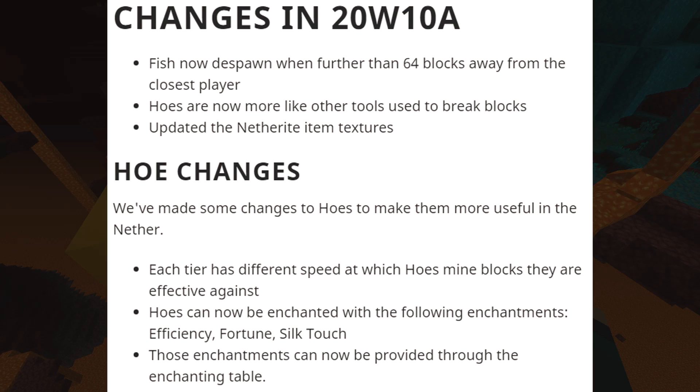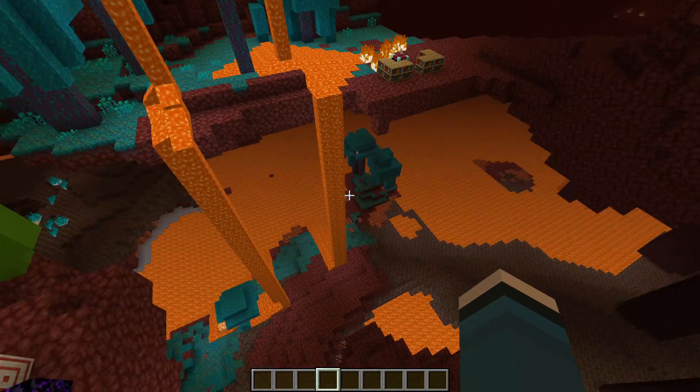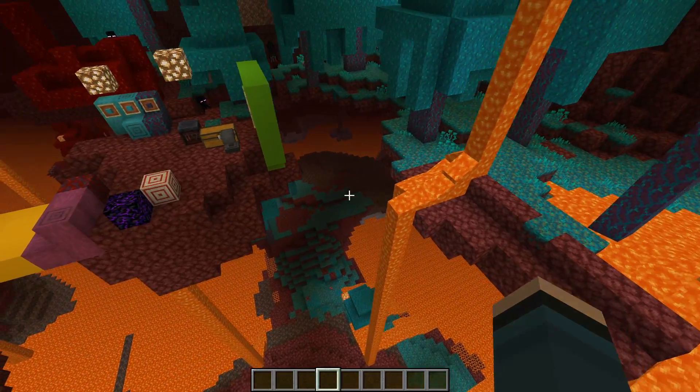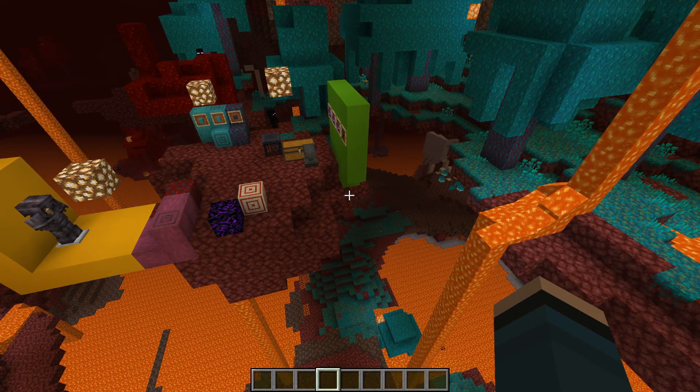Hoes now work more like other tools used to break blocks, and the netherite item textures have been updated. Each tier now has a different speed at which hoes mine blocks. Hoes can now be enchanted with efficiency, fortune, and silk touch, and those enchantments can be applied through the enchanting table — that's super exciting.